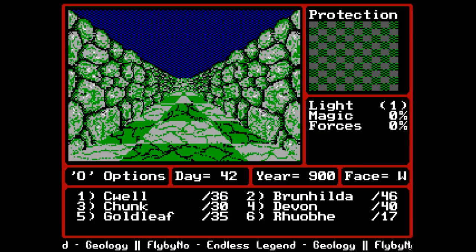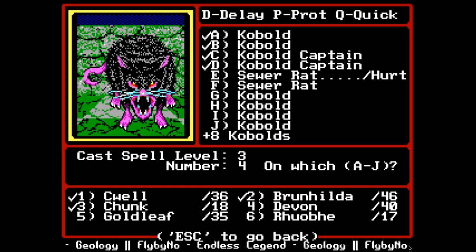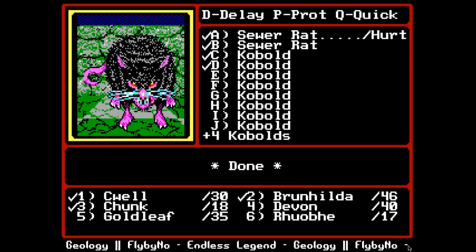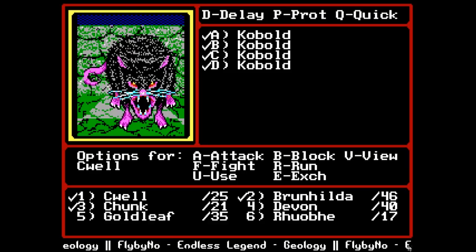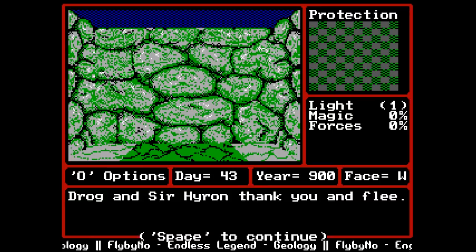There's a fight with kobold commandos coming up that will be more dangerous than this, but we should be able to melee these guys down. Found a great bow - great bows do 12 damage versus long bows' 10, so that's an upgrade for Chunk. Equip the great bow, trade out the long bow. Some sewer rats and kobold captains - small group, should be a cake walk. Lighting things up - kobolds are more dangerous than sewer rats so we start at the top. AOE magic just makes combat in this game so much easier. Rescued Draug and Sir Hyrin - quest complete, getting out of here.